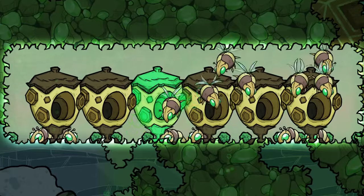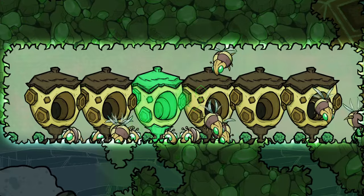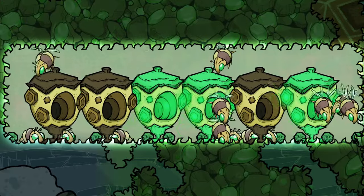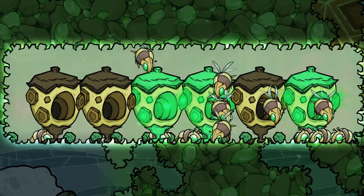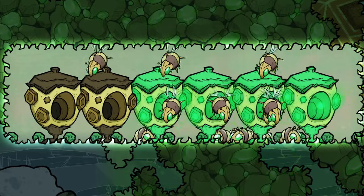Hi everyone and welcome to this critter tutorial byte for Oxygen Not Included. In this video we're looking at Betas, which are very unusual critters that are only found in the Spaced Out DLC and aren't like most critters. They really only have one main purpose which is to refine uranium ore into enriched uranium to be used in nuclear reactors.